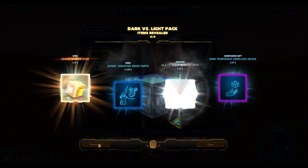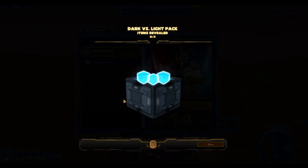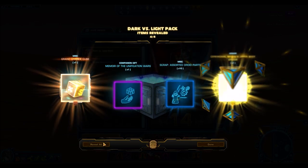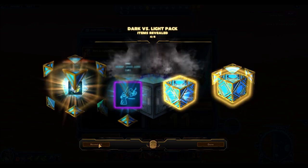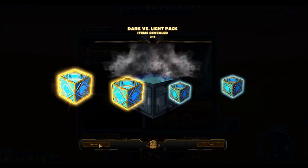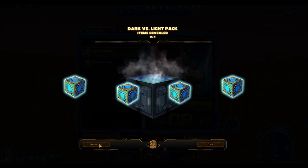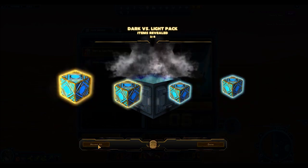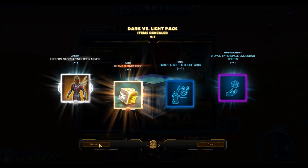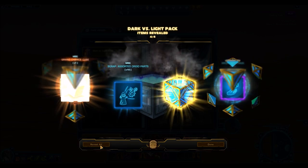When you see that little cube start to pulse and you know it's going to be a gold item, there's no excitement like opening a Dark vs. Light pack, because you're hoping for something really good and the chances are you might actually get one. This pack has such a wealth of great items that you actually have a higher chance of getting a really good gold item than a bad one. That said, it's not uncommon to just get Ceremonial Mystic over and over — I've opened tons of these packs and that does happen.